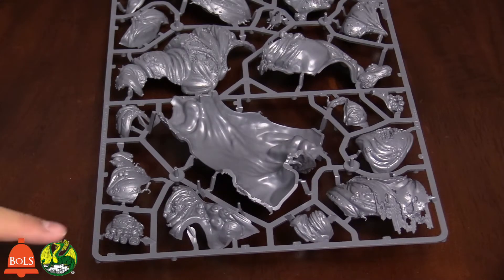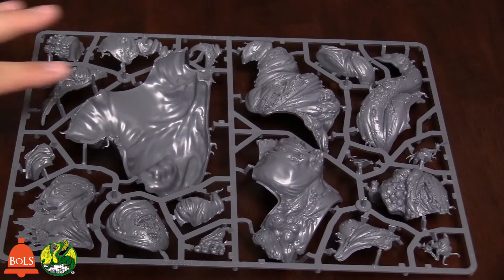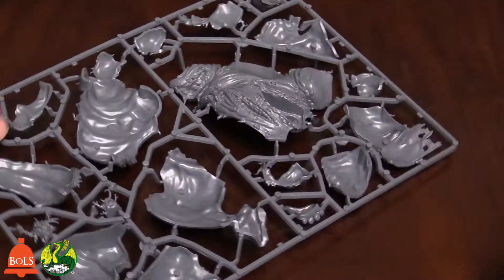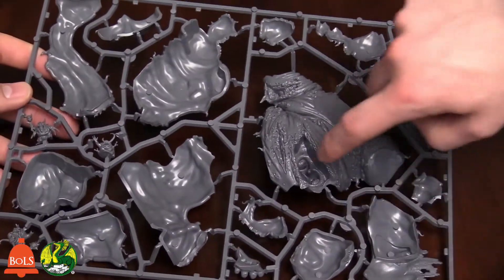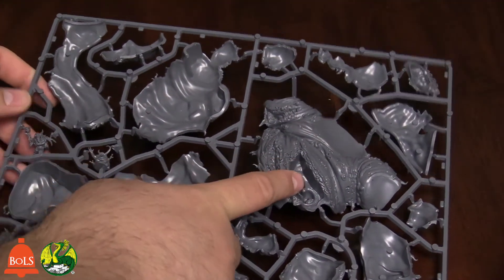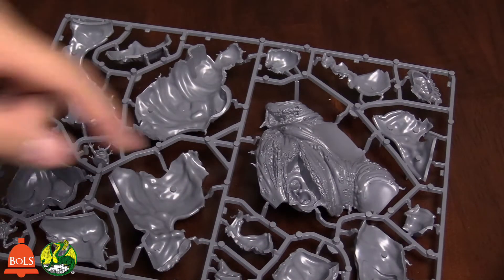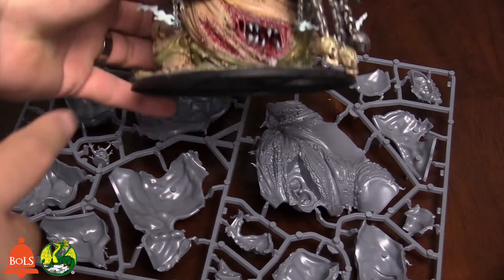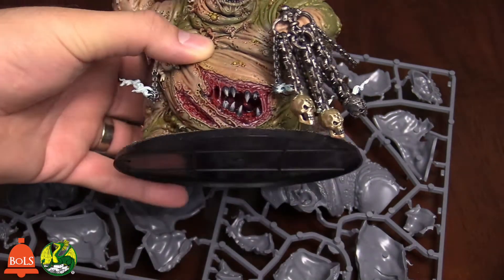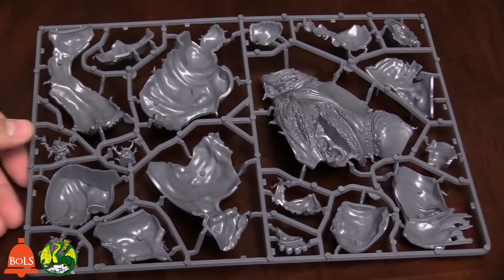It's just a fantastic sculpt — they took time to do the pustules on the feet. It is oozing with detail in the most Nurgle way possible. And there's the big belly. You can probably paint it first inside with a nice liquidy red. The cool thing is you actually choose what goes in the belly — mouth or intestines. Our constructor chose to go with the mouth, but you could put the tongue or the intestines — whatever Nurgle grossness you want.